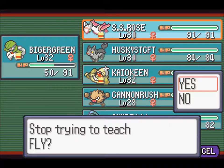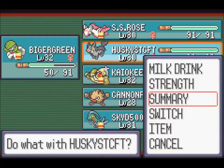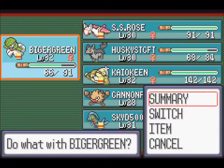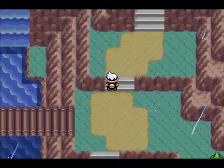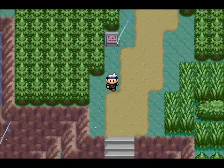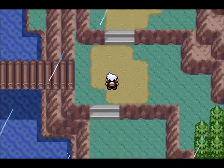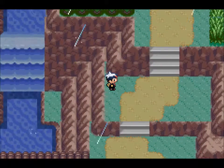Are we going to make a dash for Lily Cove? Because Lily Cove has a move deleter. We'll just leave Fly out of it for now. Let's just transfer some health over. I know we're pretty close to town, but I still don't trust it. There might also be stuff down here. I know there's items down there — we'll clean up the items and everything in the next video.